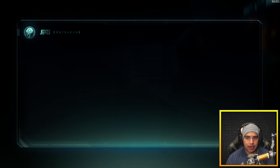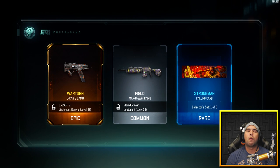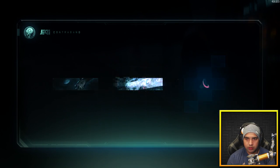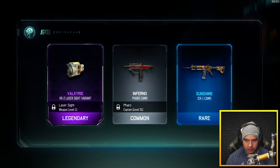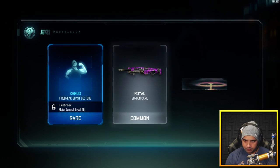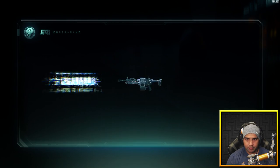Come on, we've got to get better stuff. Double epic — oh my god, I was about to lose it if I got that double epic right there. I think they've nerfed the rare supply drops a little bit. I usually would get more epics.